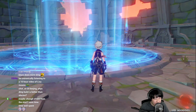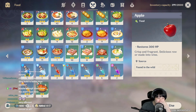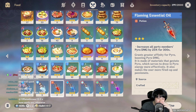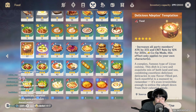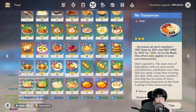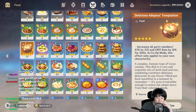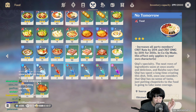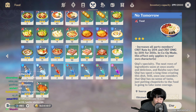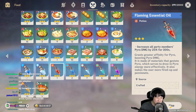Let's take a look at the food options. What would help me do more damage? Of course I'm gonna be using Pyro Potion. I can either use Adeptus Temptation for 372 attack, or a food that gives 20% crit rate and 20% critical damage. We can't eat everything — it's either crit food or attack food. So I'm gonna take No Tomorrow, because I'm gonna be spamming my charged attack like there's No Tomorrow. No Tomorrow and Pyro Potion — here we go.